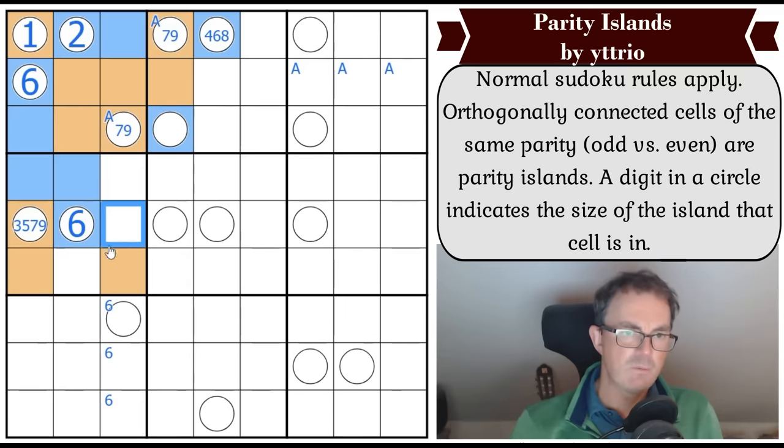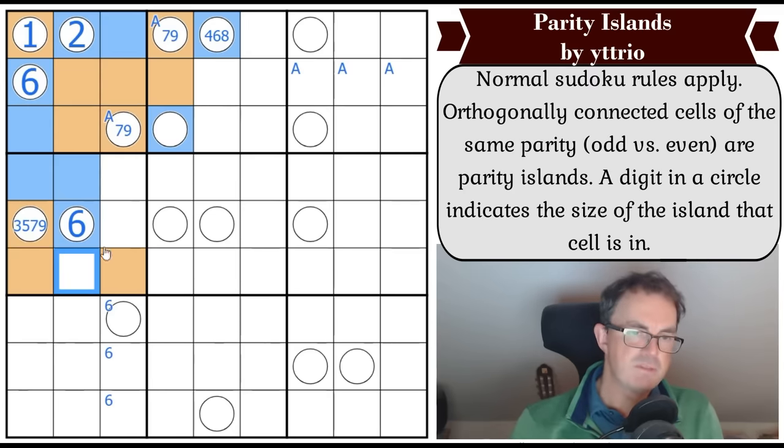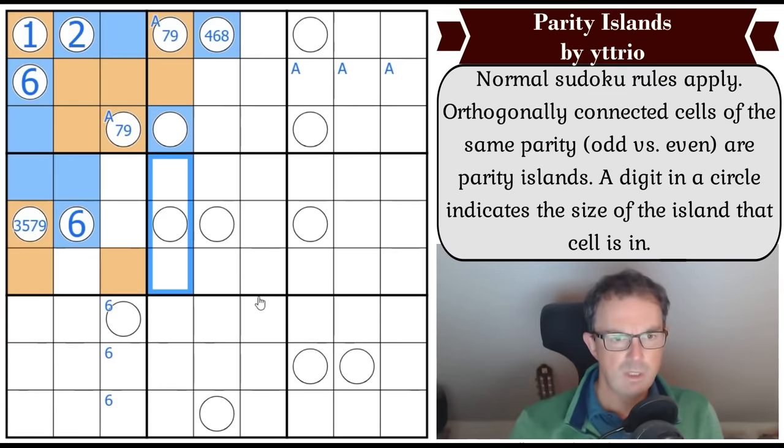We know it's taking one of these cells as its final piece. I was wondering whether it's possible for this to be blue, because both of these would be orange and this would be a size-nine region. I don't see an obvious problem with a nine-size region - we'd create a great panoply of even digits in column four, but we could have four even digits in column four by the end.